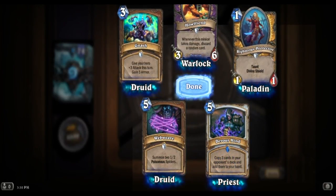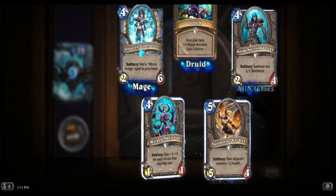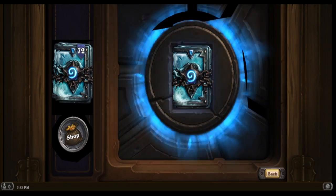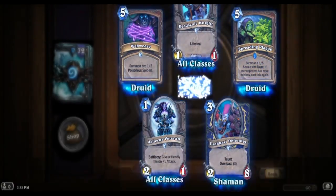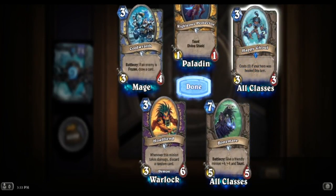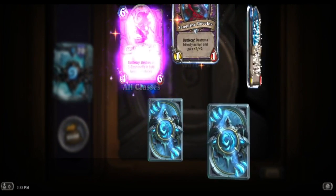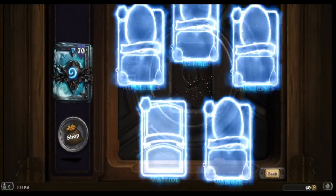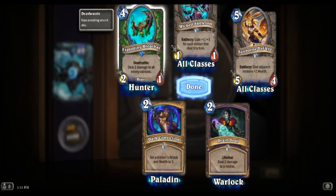Devour Mind: copy the opposing class's deck and add them to your hand, nice. Ghastly Conjurer. Spreading Plague. Happy Ghoul again. Epic right off the bat - Skulking Geist: draw one-cost spells in both hands and decks, that's pretty intense. Two damage to all enemy minions - Hunter might be alright.